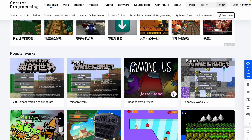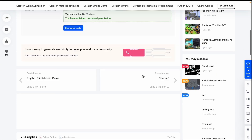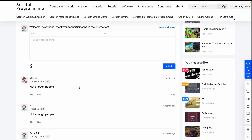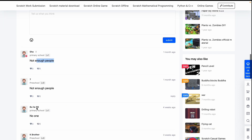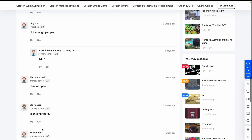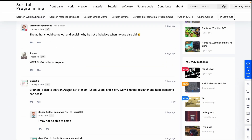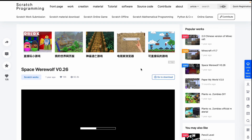These are the popular works — I can see Paper My World, Plants vs Zombies. Let's go to the Among Us project. If you look at the comments, everybody's saying 'not enough people, not enough people.' They're just saying 'no man, not enough people, add one, is anyone there?' I think this guy just made like an event. They're not actually hosting a multiplayer on this website — or maybe that's what's happening, I'm not sure.